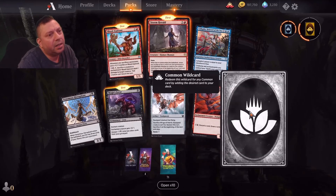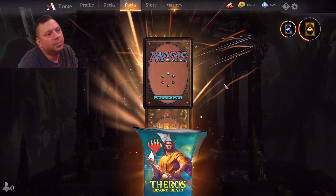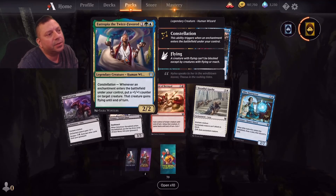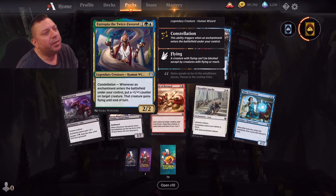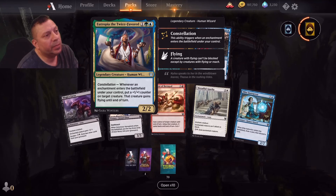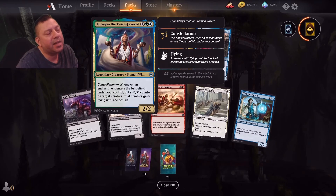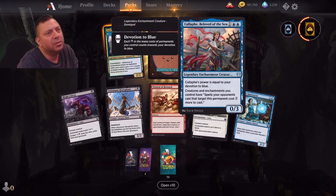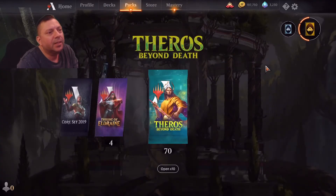There's three firsts and an uncommon, moving on. Another first — what's this first say? Whenever an enchantment enters the battlefield under your control, put one counter on target creature — that creature gains flying. Is that in a turn? There are a lot of enchantment creatures out there — you can have a whole deck with enchantment creatures and go bonkers.